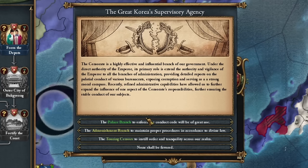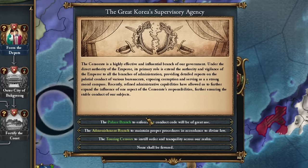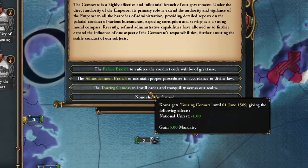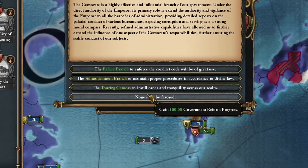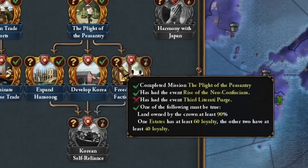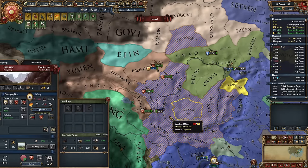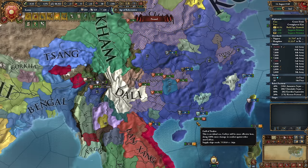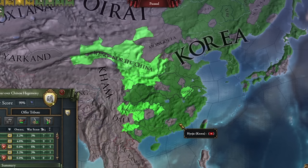Its primary role is to extend the authority and vigilance of the emperor to all branches of administration — secret police. We get several bonuses for establishing this council. For me, the most important is probably solving the whole Neo-Confucianism issue. Before the last war with Ming, I'll focus on capturing the rest of the north and cutting off Ming from other countries so no one else attacks them. Actually, I can conquer it now — interesting.